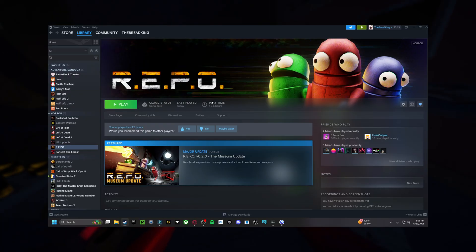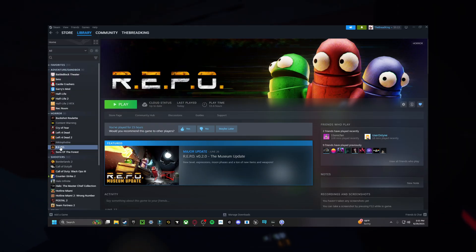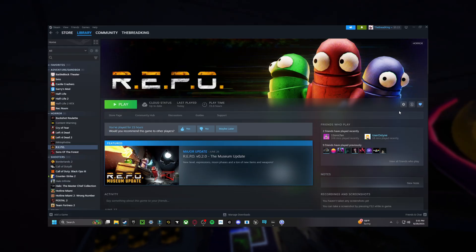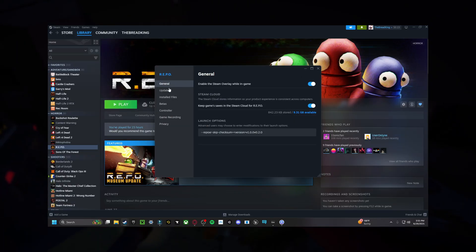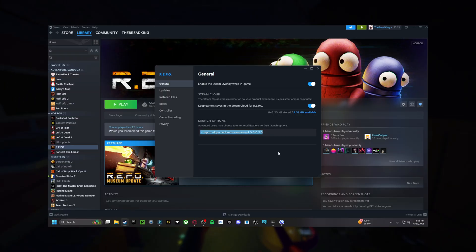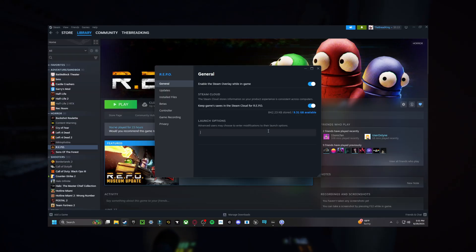Now this step is a bit different from the others. After you've got all of that installed in the Gale launcher, open up your Steam launcher, head into your library, go to Repo, click the little cog in the corner, go to Preferences, then General, and you'll see Launch Options. Put in these launch options — you don't have to type them all in, I'll leave them in the description for you to copy and paste.